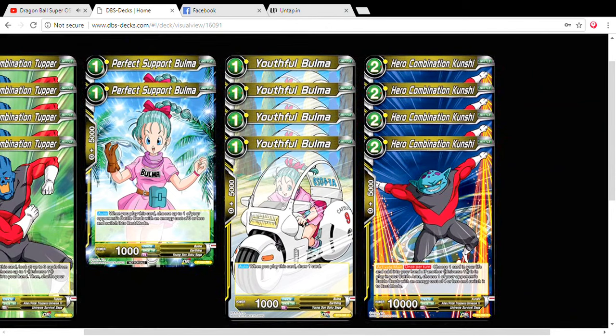For our two-energy draws, we've got Hero Combination Kunshee. His effect activates during the main phase once per turn — choose one of your cards in your life and add it to your hand. If another Universe 11 is in play in your battle area, choose one of your opponent's battle cards with an energy cost of four or less and switch it to rest mode. This card pretty much helps you self-awaken while also continuing to annoy your opponent by resting their cards, which are mainly also four drops.